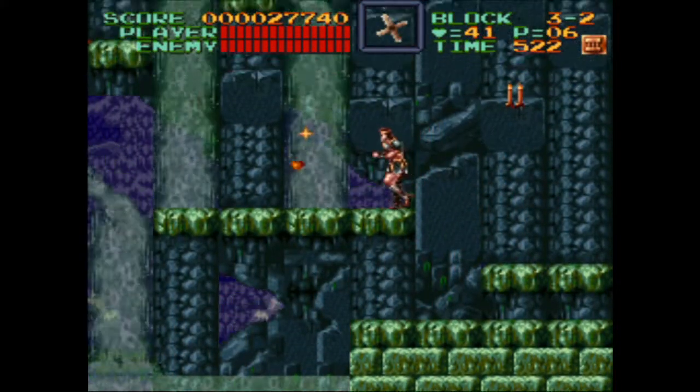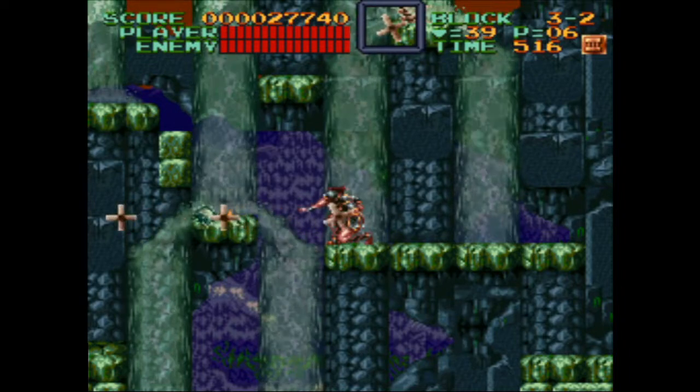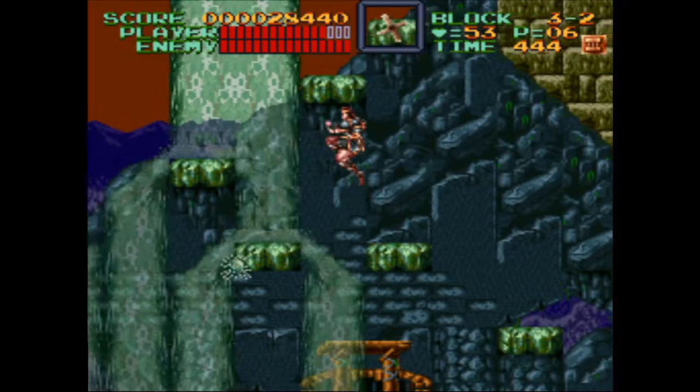The Fuzz Busters are the most dangerous part of this wet and wild vertical climb. If Simon is hit by one, he'll usually fall to his death. They're nearly impossible to destroy, so carefully time your jumps to avoid them.